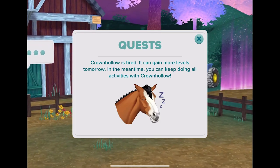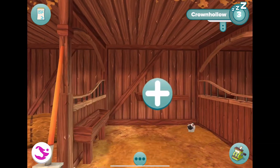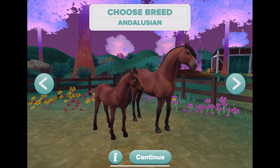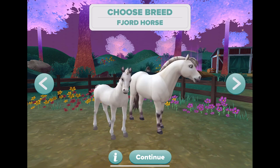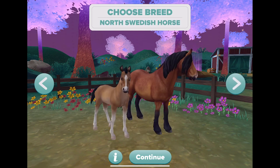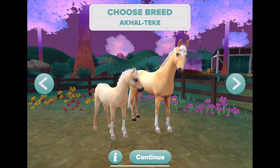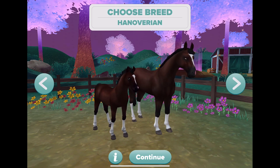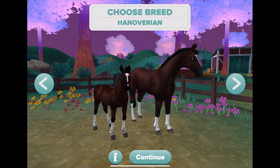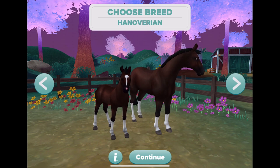Hooray! So Crown Hollow needs some time to rest and then we can check on him tomorrow. I think we're going to head over to our stable — hello Crown Hollow — and add another friend. I would like to ask you guys who you think I should add: the Andalusian, the Hanoverian, or the new Akhal-Teke. I've seen pictures of this horse in the game and I think it's absolutely beautiful. Do I even have a Hanoverian? I must have one but his color is so cool. Anyway, you guys let me know. Thank you so much for watching and we will check back when our new buddy is a little more grown. I will see you next time, bye bye!